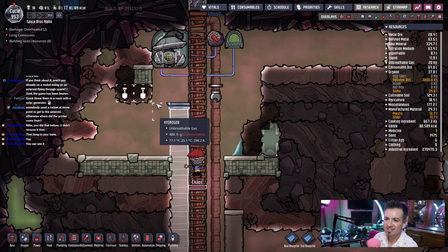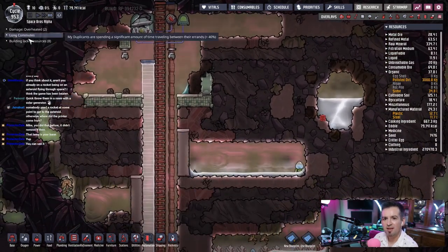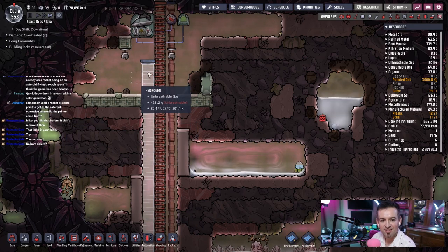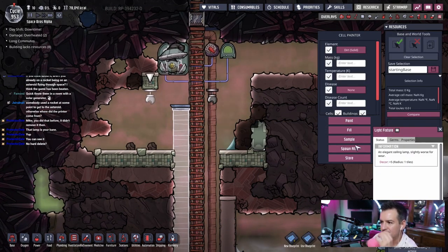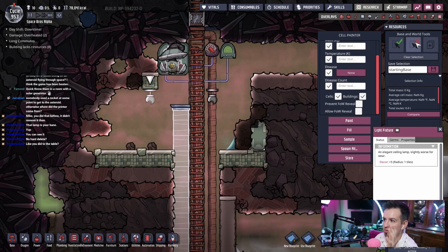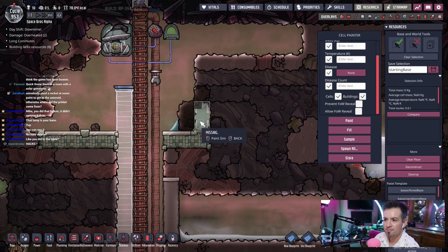Yeah, I can see it right now — I'm looking at it. Oh man. Look — there's only three things here. I'm so used to seeing a list. I even moved chat because of it. Let me see — let me pause. Paint, fill, spawn all, sample. Building, cells. I don't use this tool very much. Is this the basin rule tools? Delete? Nope. Destroy. Or deconstruct, destroy? Oh! There we go — destroy! Awesome! Get outta here.